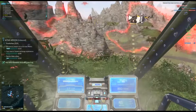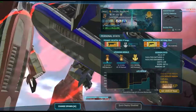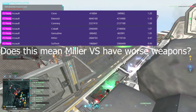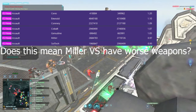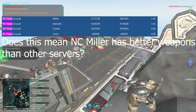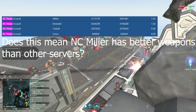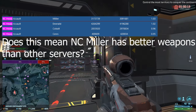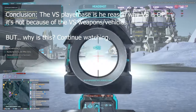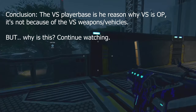So let's look at what the other reasons could potentially be. I think the true answer to why Vanu is OP is found by looking at the statistics of different SAVAs. You can see that Miller relative to Cobalt — even though they're both EU — NC seems to be doing pretty well. BHO seems to have a very active community, along with outfits like 1RPC and LPS. This raises the question: if it isn't the faction that's overpowered, perhaps it's the players within that faction having more of a driving impact than how OP the faction actually is.